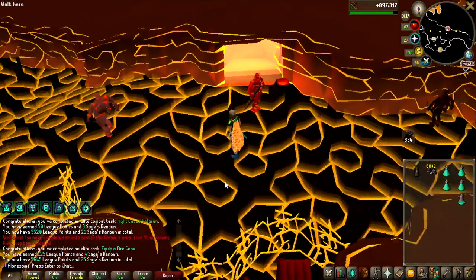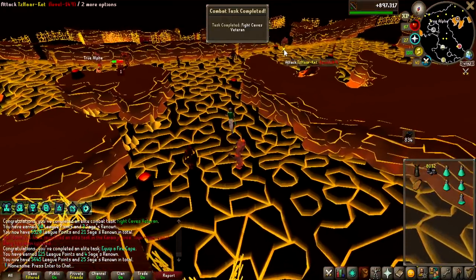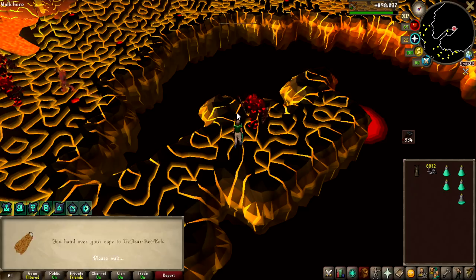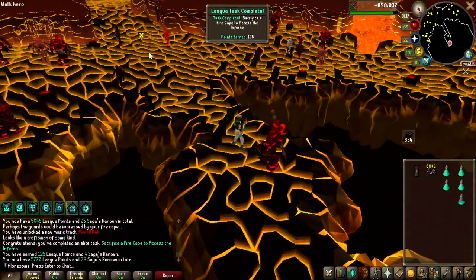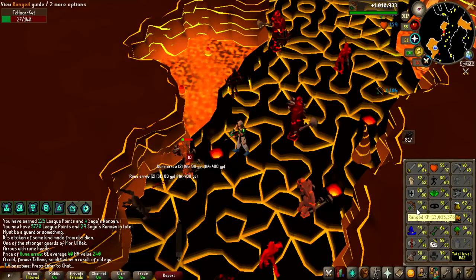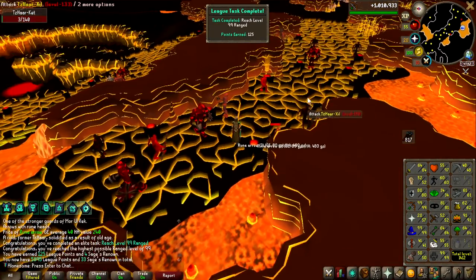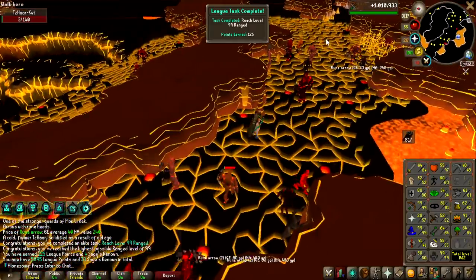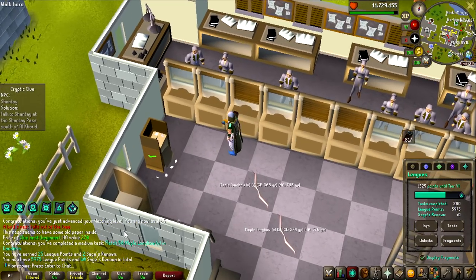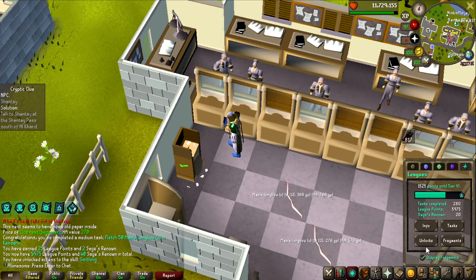That is 125 points, and actually I'm not going to do much melee, so I'm just going to hand this in, sacrifice it to unlock the Inferno, which is another 125 points. I want to hand it over — that is the cape gone for 125 points, and I guess I can just finish off 99 Ranged on some of these. And there it is, 99 Ranged completed. That gives me 40 Sages Renown, which means I can unlock the last two skills — Smithing and Farming.